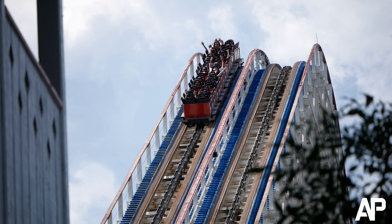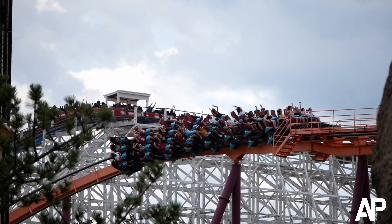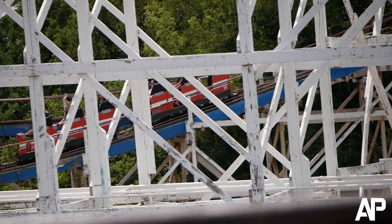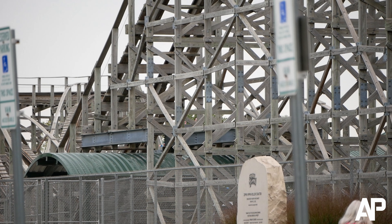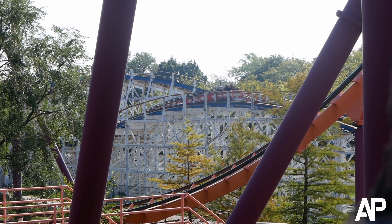Next is American Eagle's Surprise Ejector Hill. This hill takes place on the red side after the helix. The helix provides increasingly powerful laterals, but then you exit the structure with a jarring drop that always surprises you. I think it's similar to the Ejector Death Hill, which gets a lot of praise in this community. Both have powerful sharp pops of ejector, but the one on American Eagle seems to be forgotten. Most people hype up the first run of speed hills and the iconic helix, but forget some of the other outstanding moments.